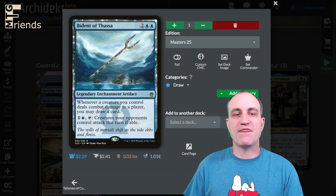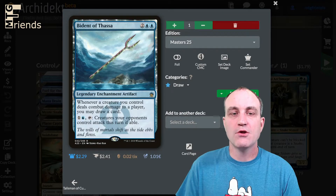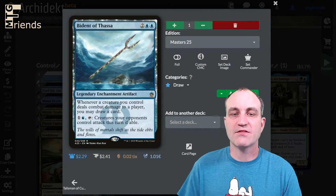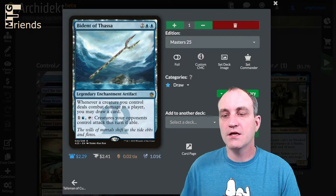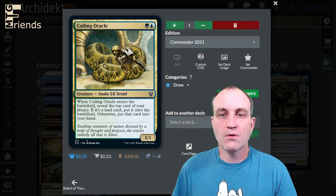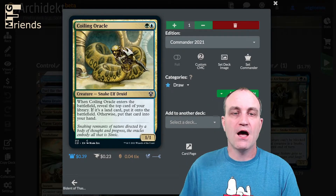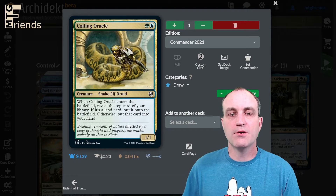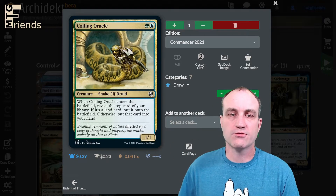Bident of Thassa: whenever a creature you control deals combat damage to a player you may draw a card, and for two, creatures your opponents control attack this turn if able — a nice utility artifact. Coiling Oracle is also a snake: when it enters the battlefield, reveal the top card of your library; if it's a land put it onto the battlefield, otherwise put it into your hand — so it can ramp or draw.